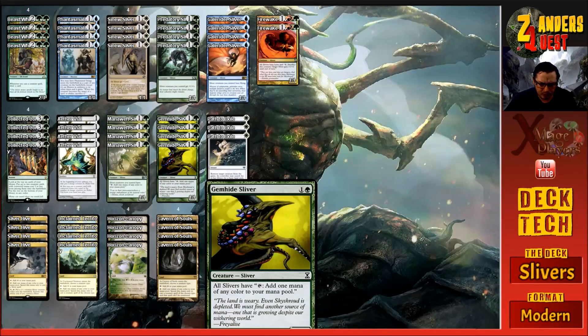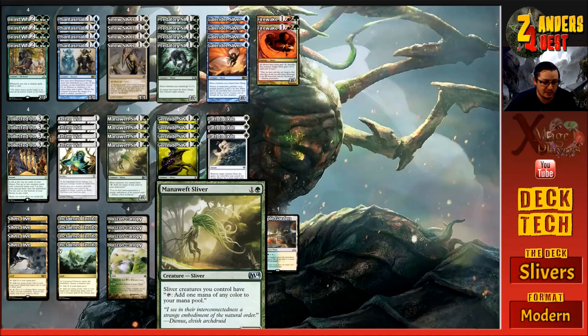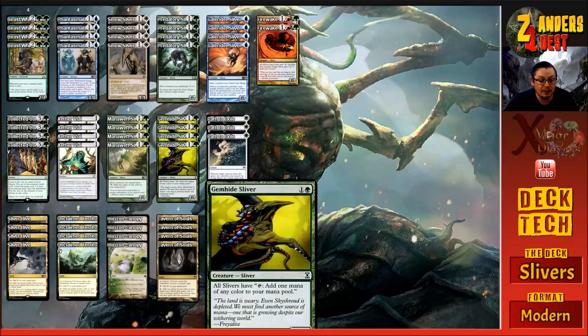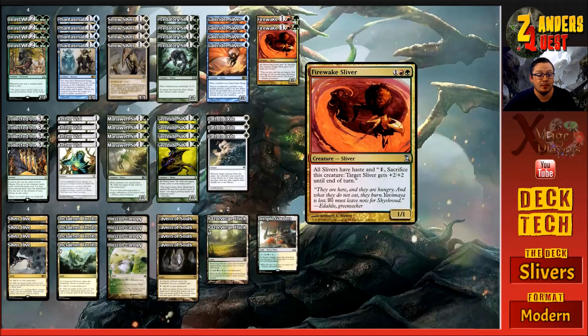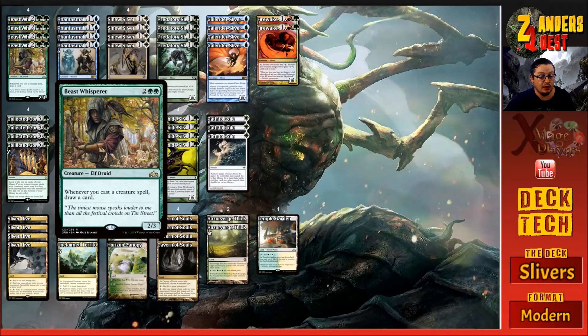The extra mana we're generating comes in the form of four copies of Gemhide Sliver and four copies of Manaweft Sliver. They essentially do the same thing, giving your Slivers the ability to tap for any one color mana. This turns all of our Slivers into ramp pieces - being able to play more Slivers off the top. If we've got Firewake out, we can play a Sliver, immediately tap it for more mana, play another Sliver, draw another card, probably another Sliver, play that as well and just keep the cycle going.